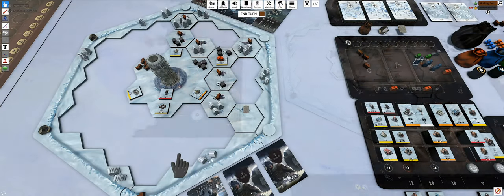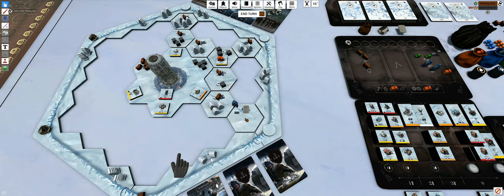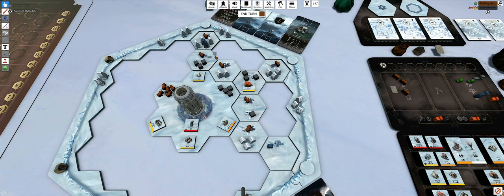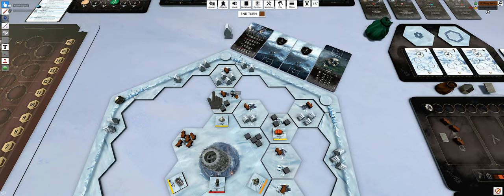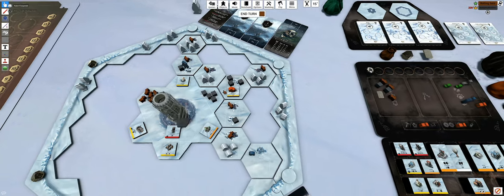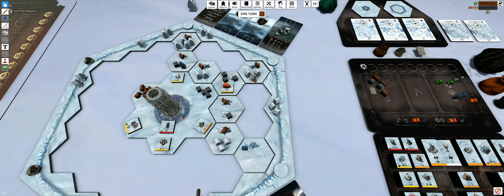We've already got the heat up so we might as well grab it. I have a steam core. If I put a worker down in any of these locations - you choose one space only and take two of that resource. So you can take one wood or two coals. Let's do that - I'll take two coal pieces.